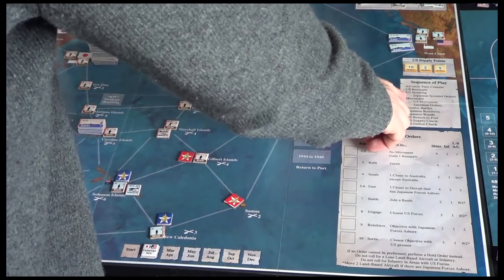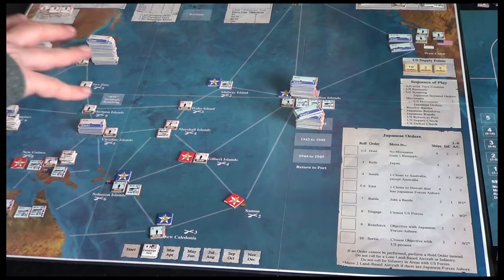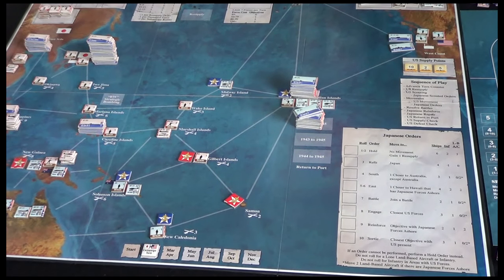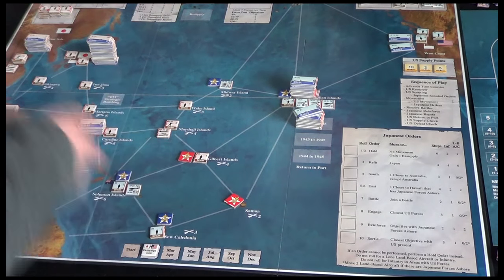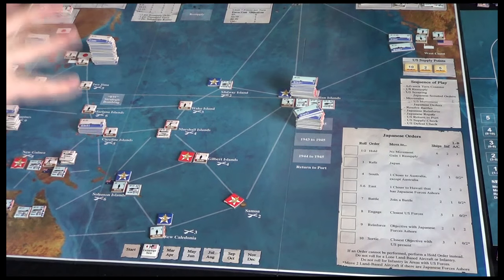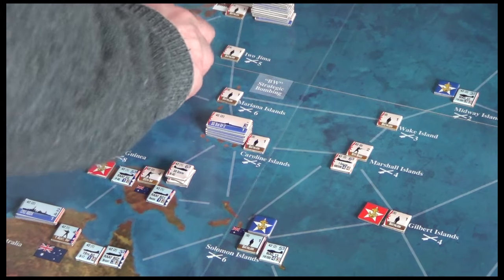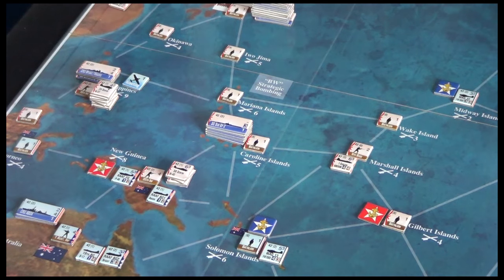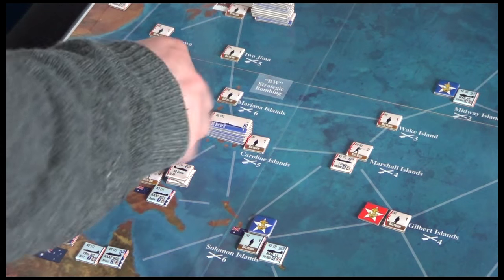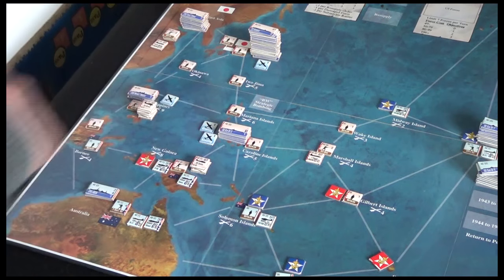We're going to do some scouting now so we can see what the Japanese are going to do and get the jump on their movements. When it's the Japanese movement turn they'll start ordering their troops around, but we can bring that step forward to see what their orders will be before making our decisions — it costs supply points and we use these scouting markers. I'm going to use one here in the Philippines, two here in the Caroline Islands, and one here in Japan — that's going to cost me four supply points.